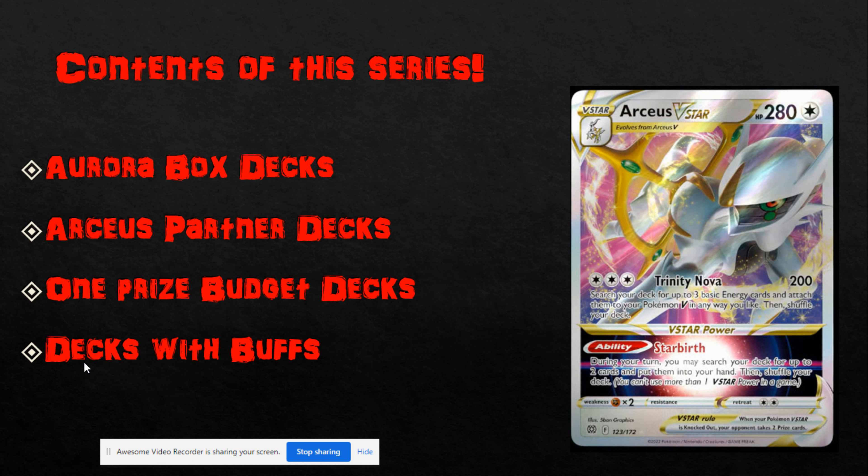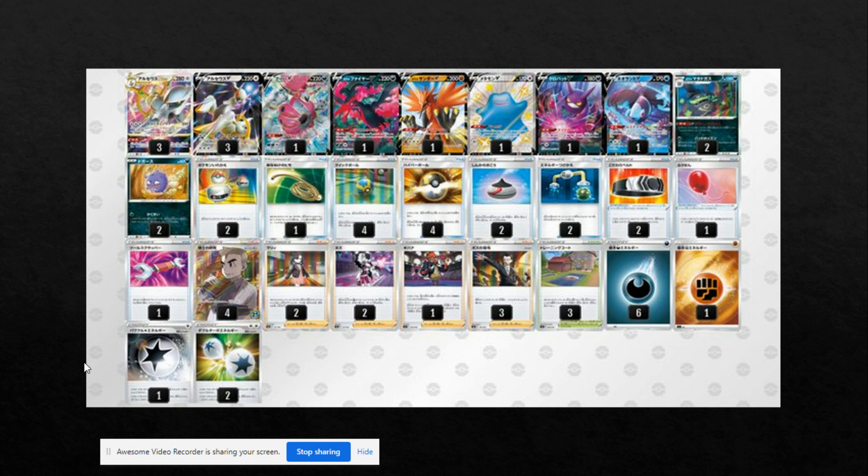Going into the first list, this is a pretty bog-standard Aurora Box deck list. Out of the many lists I sifted through, this one seemed to be the most consistent. It's playing a 3-3 Arceus line, one Hoopa, one Moltres, one Zapdos, and then a 2-2 line of Weezing. This just allows you to cover all your options really — covers a lot of weakness, especially with Hoopa and Zapdos. Decks like Eternatus, which could give you some grief, or opposing Arceus decks — you can disrupt them quite a lot with cards like Hoopa and Zapdos.